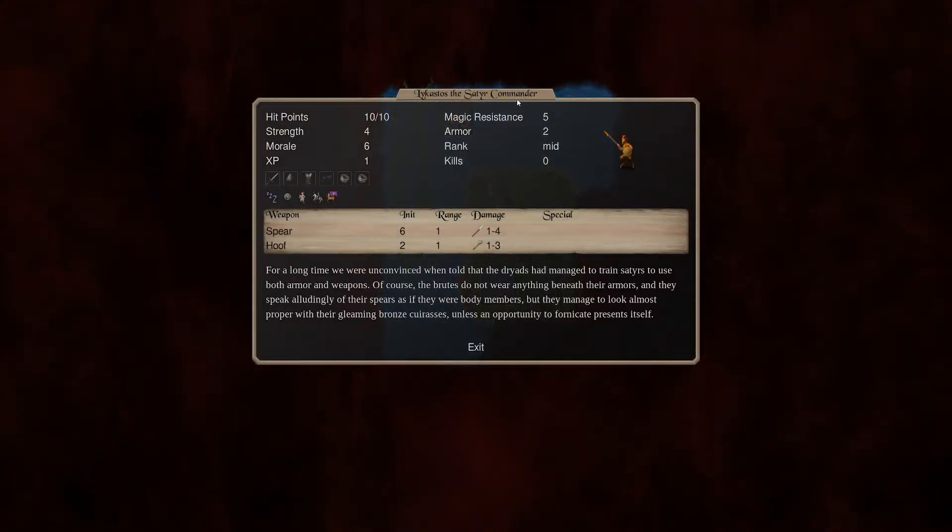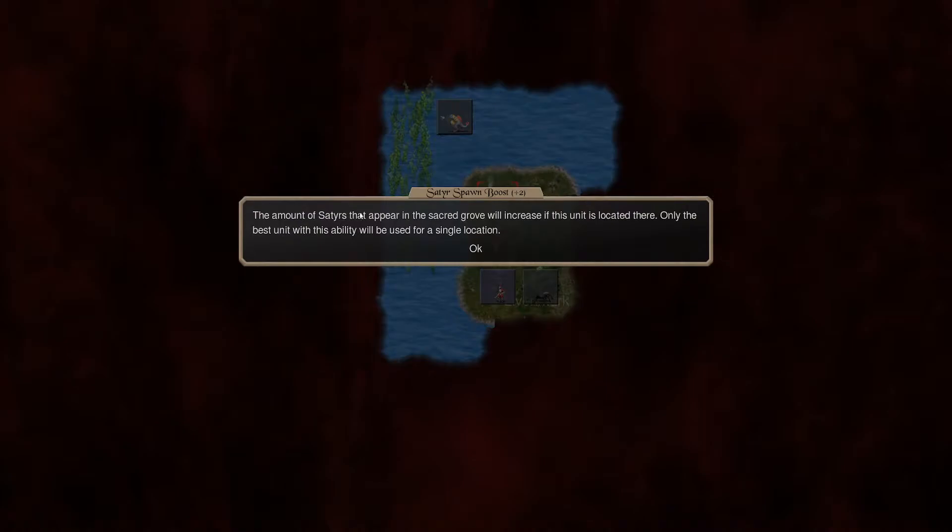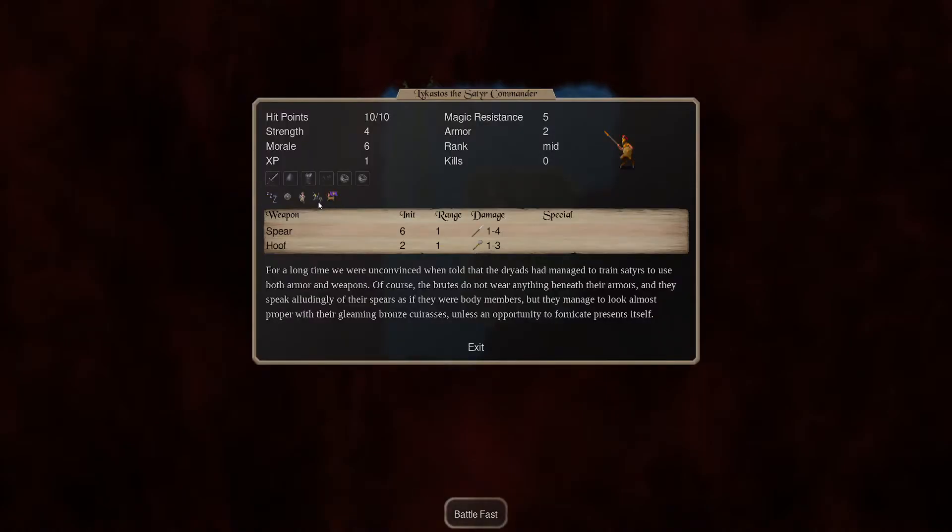Our other guy is just a standard Satyr commander. He also boosts satyrs, though. However, it only takes the best of any of the bonuses, so only the best unit with this ability will be used for a single location. So we're going to leave one of them behind — probably him — just so that we can get our free recruits boosted.